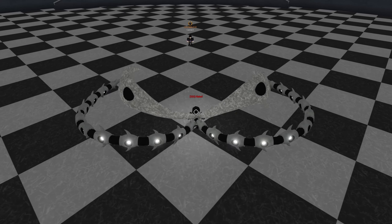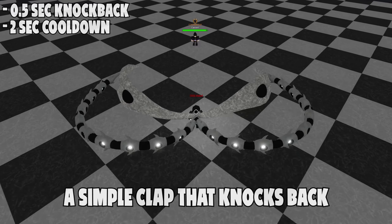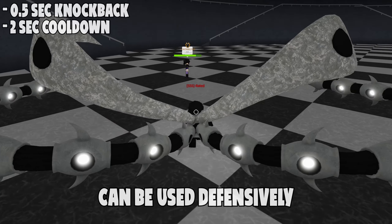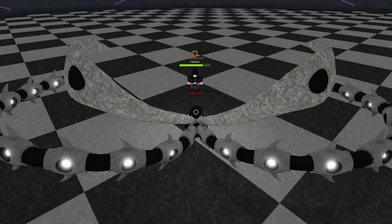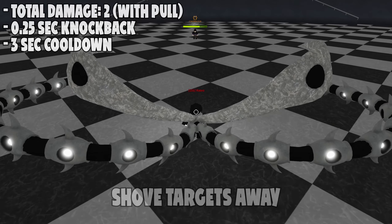Starting off, if you equip the weapon you'll be in Dual Mode, which is a mix between Kokaku and Rinkaku. The click makes you club with your cognate and knock targets back. The knockback lasts half a second and the cooldown is two seconds. This ability is very good for keeping enemies away from you or getting them off you.